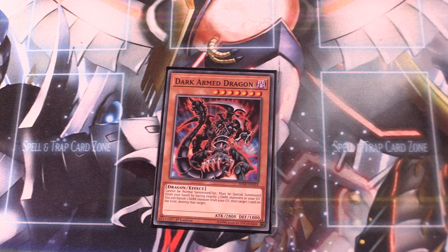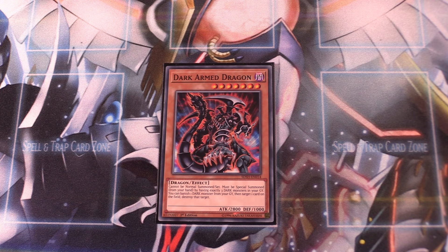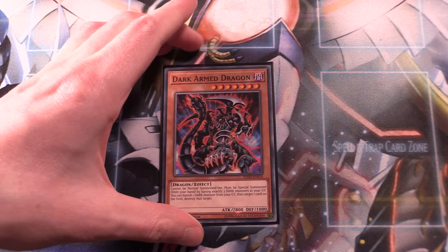I run one copy of Dark Armed Dragon, which is pretty much a staple for DARK decks in Edison. Dark Armed Dragon cannot be normal summoned or set — it must be special summoned from your hand by having exactly three DARK monsters in your graveyard. If that condition is met, he's well worth bringing out. He has 2,800 attack, and his effect lets you banish one DARK monster from your graveyard to target and destroy one card on the field. Since it's not once per turn, with three DARK monsters in the grave you get three pops off just this one card. Also, considering how priority works, you can activate that effect right away before your opponent can respond with something like Bottomless Trap Hole.